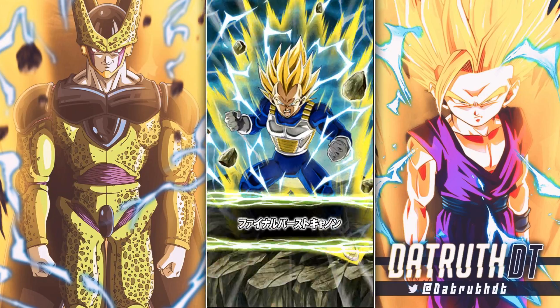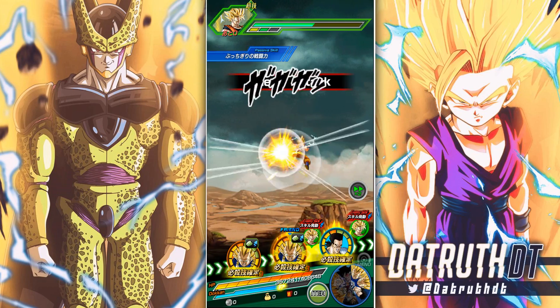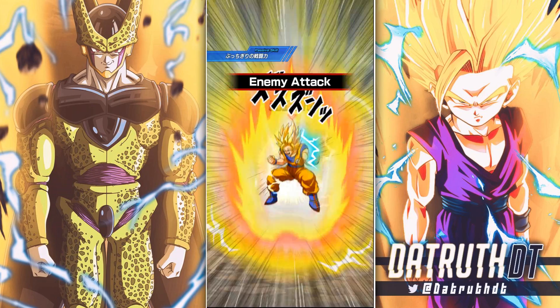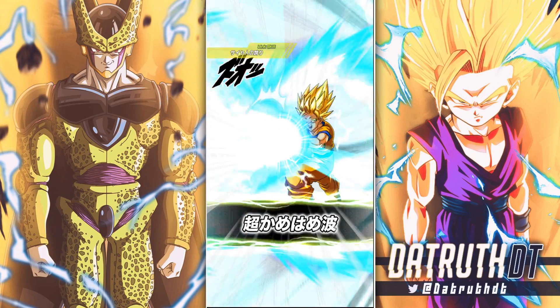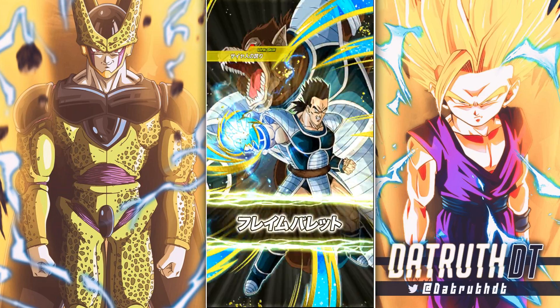So far Cumber seems good, but he's not insane. I think Fu is better, Golden Cooler is better, the Supreme Kai of Time is better, the STR Xeno Super Saiyan 3 Goku is better — many units from this batch are stronger than him.